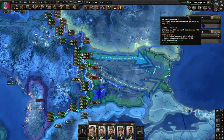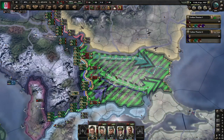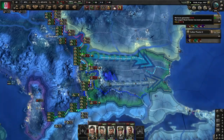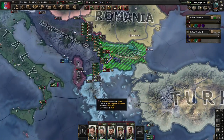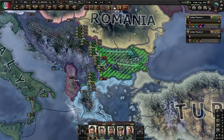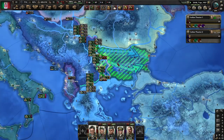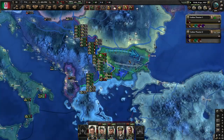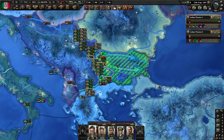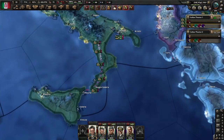The war tension increased to 20% when we declared this war. We need to be careful that it does not go over 25%, otherwise the UK will start guaranteeing Greece and Turkey — we don't want that. If the war tension increases too much, you will want to start these other wars before it gets to 25%.